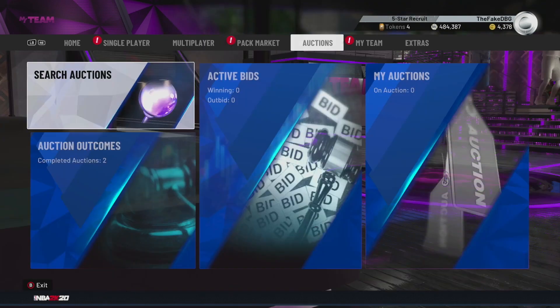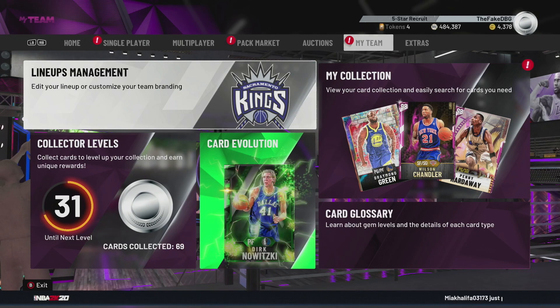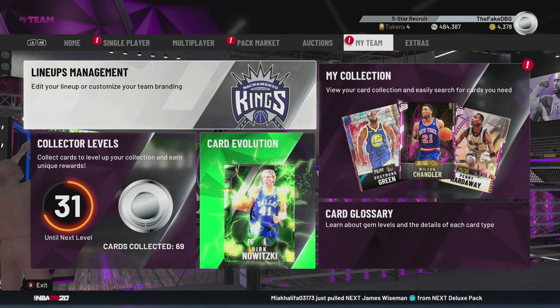The card is Michael Beasley, and I'm going to go over his stats and badges right now. He is a 6'9" small forward slash two card.